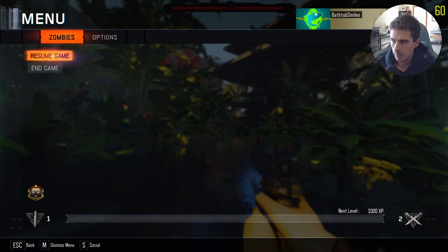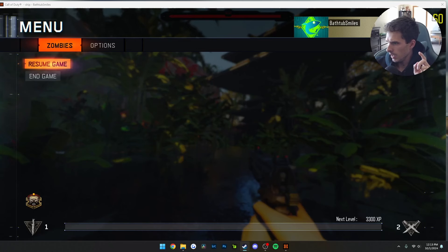It's Bathtub Smiles here, back at it again with yet another video. Today we're back on Black Ops 3 and we're going to be checking out this brand new Jurassic Park map that just dropped two days ago — possibly the first playthrough on YouTube. It's a little different than the previous Jurassic Park map I played. This one actually has an easter egg to it, and not a buyable ending but an actual ending.